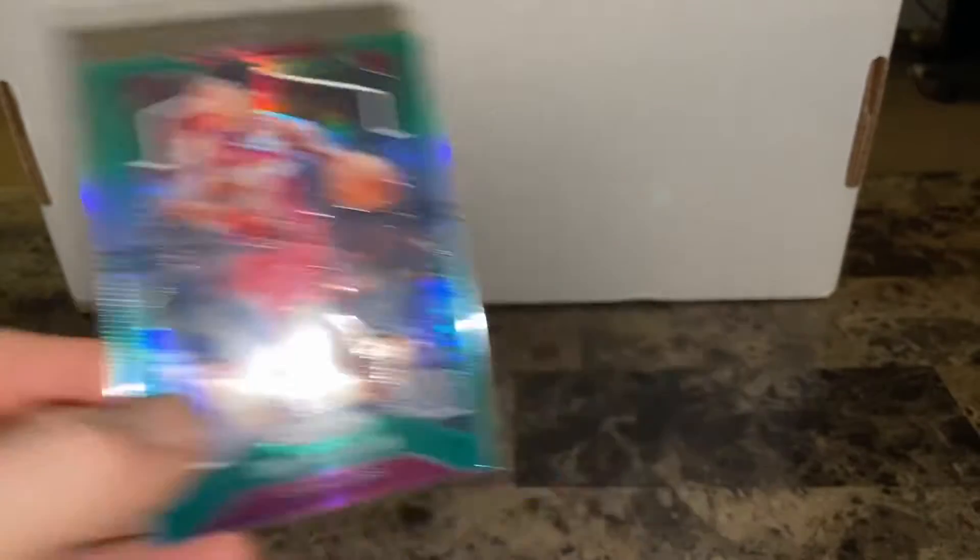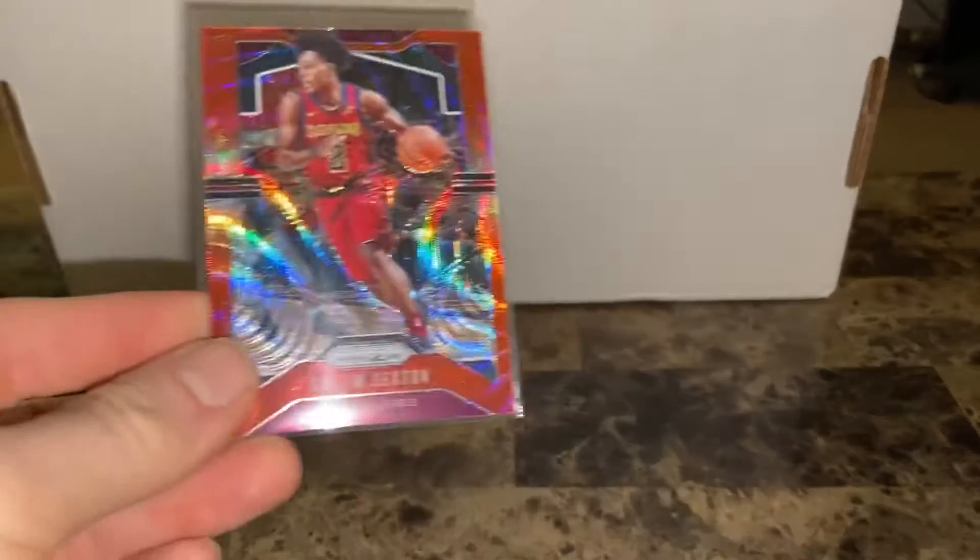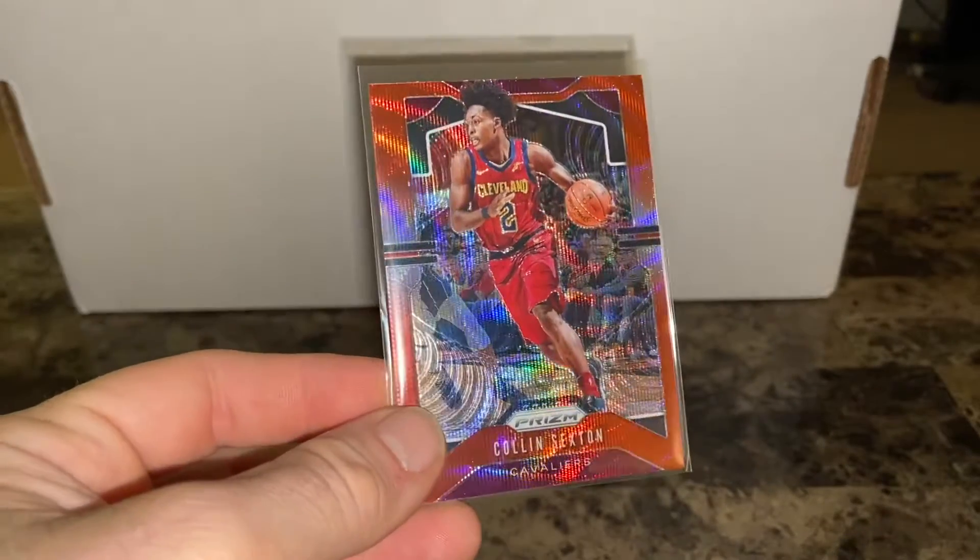I picked up a few more Colin Sextons — a couple of his second-year Prisms, there's the green and the red wave. And then I picked up another one of his Select Concourse rookie. So that's the Colin Sexton stuff. I've actually been selling some of my Sextons because they went up so much, but I still have several.